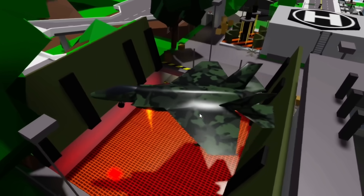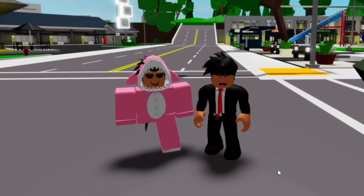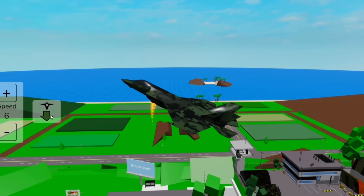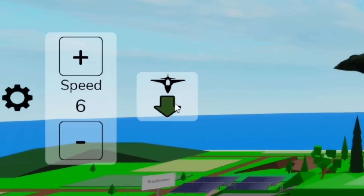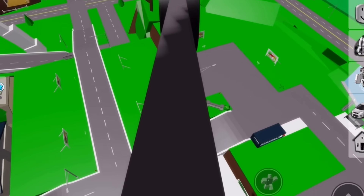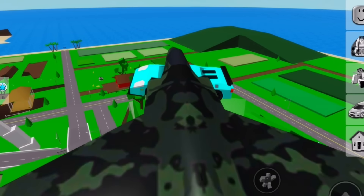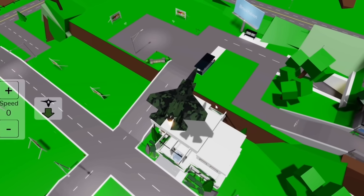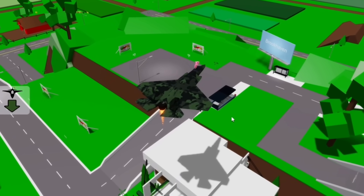If you guys don't have premium, you can always steal someone else's. We also need a friend to help us out with this. Once we're above someone's house, you'll need to do a backflip and click the lower button on the jet. This basically allows us to jump and still hover above the ground. I'll record on my other account so you guys can easily see what's going on. Let's spawn the car. Dang, I missed. You guys really need to get your aim right when doing this because it's super hard to get the car to land on the house.